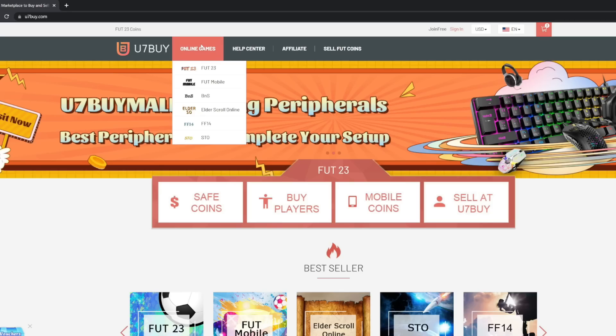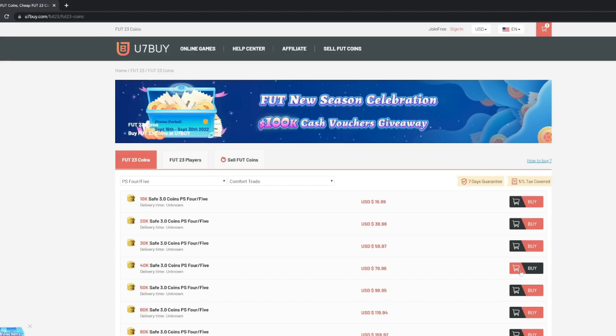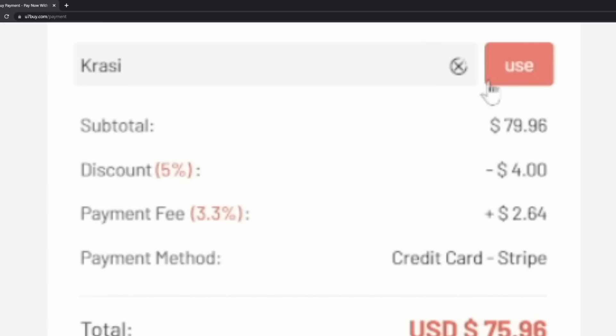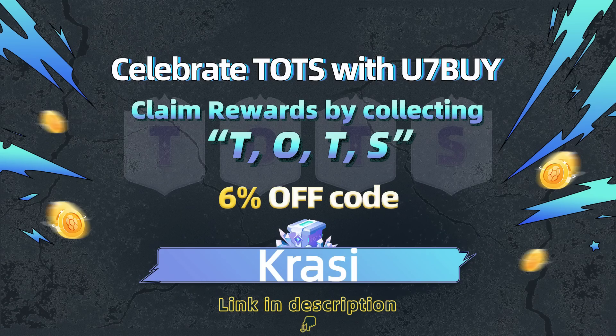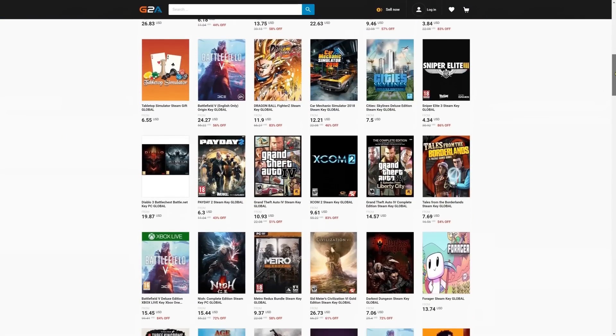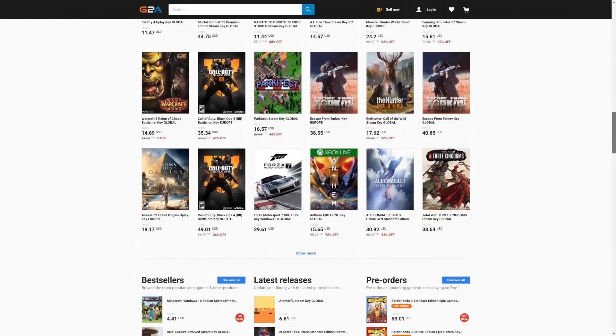For cheap, safe and reliable FIFA 23 coins, make sure to check out the best place on the market: use7buy.com, to get your coins within 10 minutes and don't forget to use my discount code Krasi. And for cheap game codes and prepaid Xbox and PlayStation cards, G2A is the place for you — check the link down below.